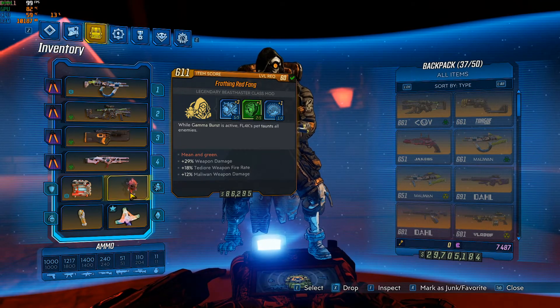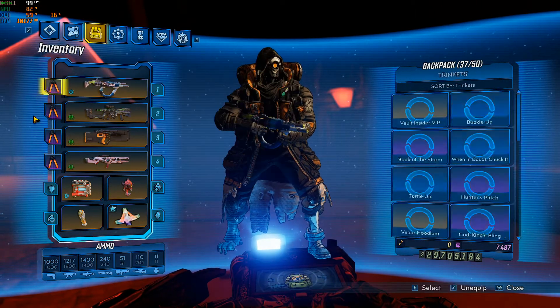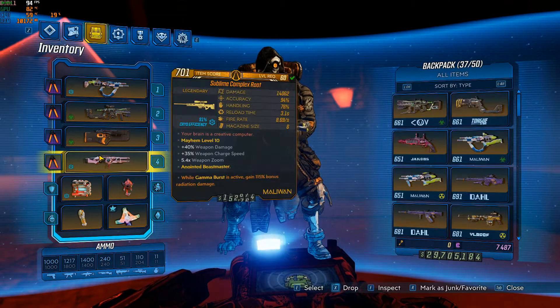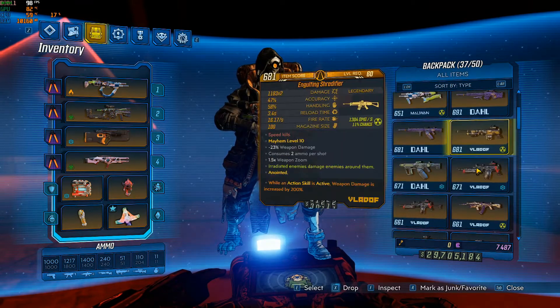I've got a relic — not a great one — and I'd like an Auto Idol. I need to find a better Red Fang: 29% weapon damage, 12% Maliwan damage. Most of my weapon tree is Maliwan. I've got a Stark Flipper — action skill active 200% — and Gamma Burst gains 150 bonus radiation damage.